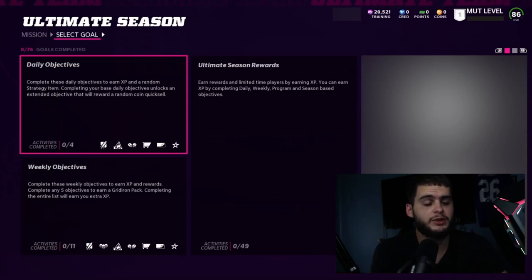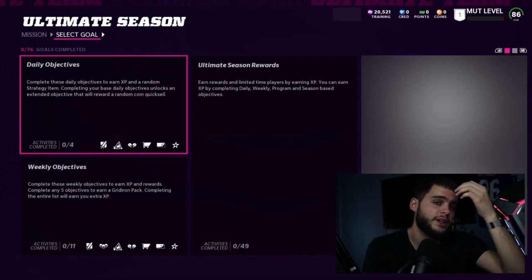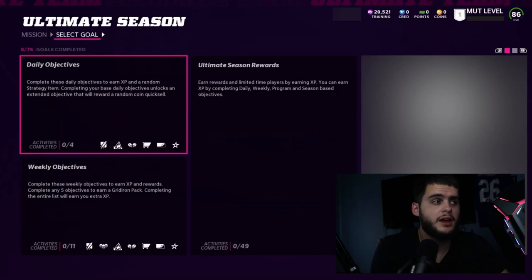The daily objectives — I cannot stress this enough — make sure you're doing these each and every day, at least for the first month of Madden. Some people won't do these for the first month, forget about them, and then they notice all the rewards and they're upset. What this game does is line up power passes at certain points throughout the year to be obtained through daily objectives. It may cost 80 objectives to get a 91 overall power pass — that pass 80 days from when you get it could land in October or November. But if you don't do enough of these the first month, you won't get it until December when there are already 95 overalls in the game. Also, the daily objectives give you a daily coin quick sell — you can get anywhere from 1,000 to 2,000 to 7,000, all the way up to 250k depending on your level.